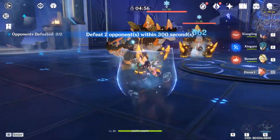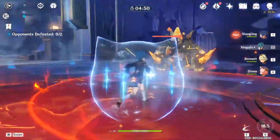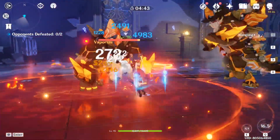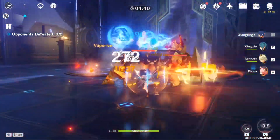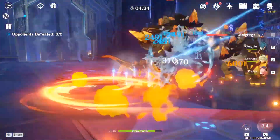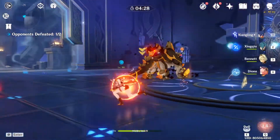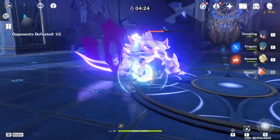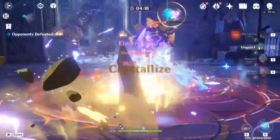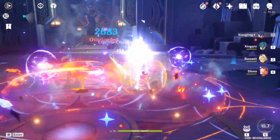Let me try to start the fight with Bennett's ult, Xingqiu, and now unleash Xiangling. I'm not going to lie, I got addicted to the National team. I think they are so fun to play with, especially when you build them with high ER. Oh god, I got hit though. Nevermind. Diana ult. Bennett again. Xingqiu. And now Xiangling. Alright, done.